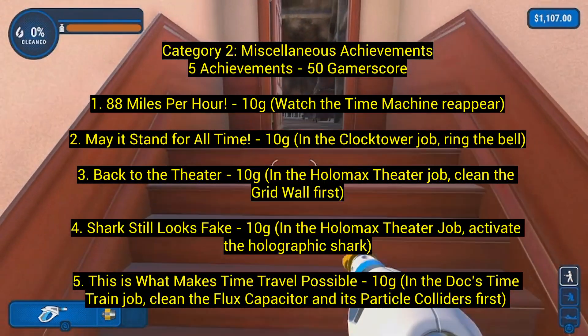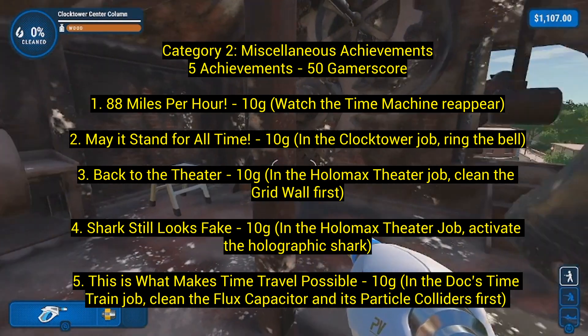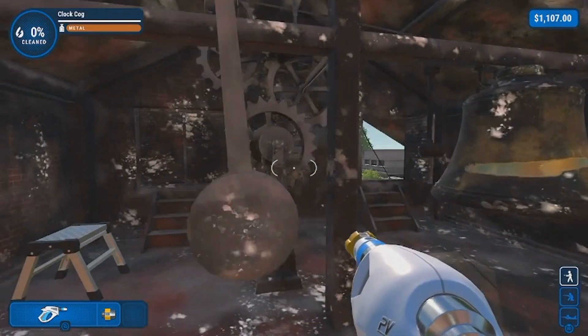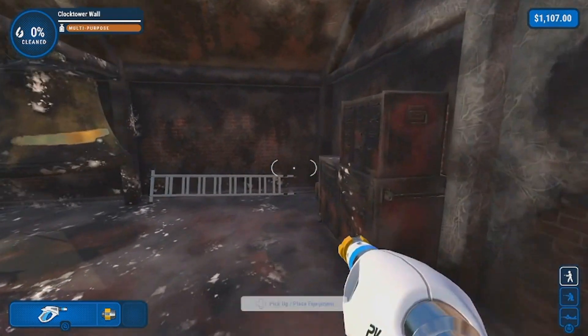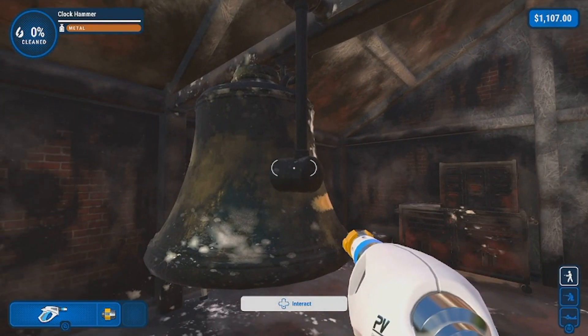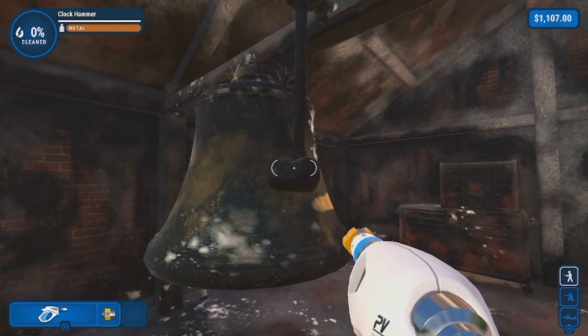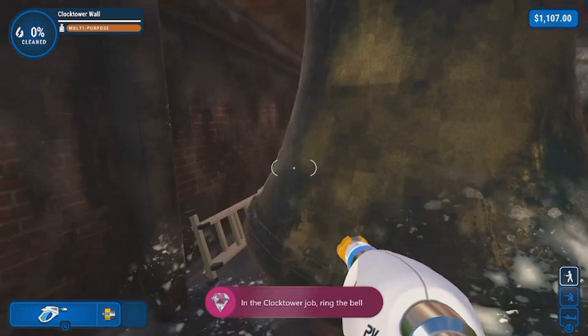Number 2: 'May It Stand for All Time' for 10 gamerscore. In the clock tower job, ring the bell. In that job you get to clean inside where the actual bell is. You'll go inside, up the stairs, to the bell, and then there's something you can interact with to make it ring. That's how you get that achievement, then clean the whole place.